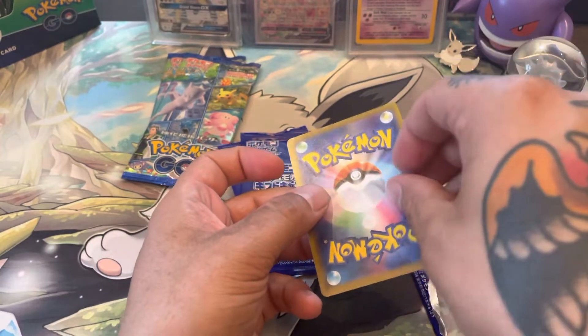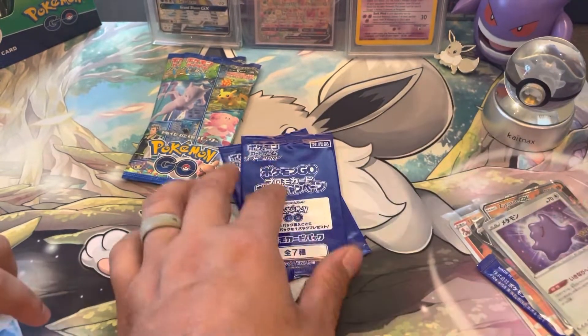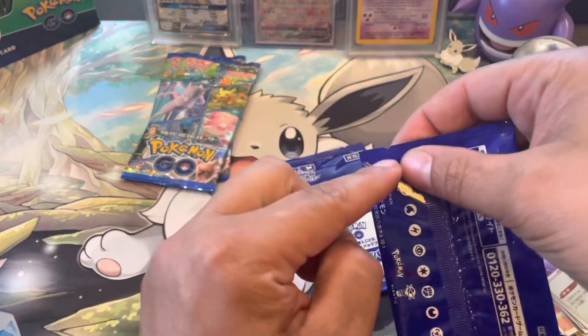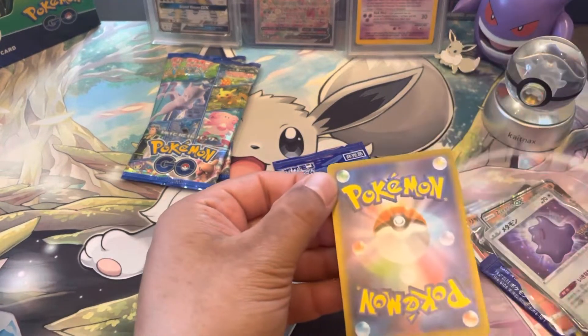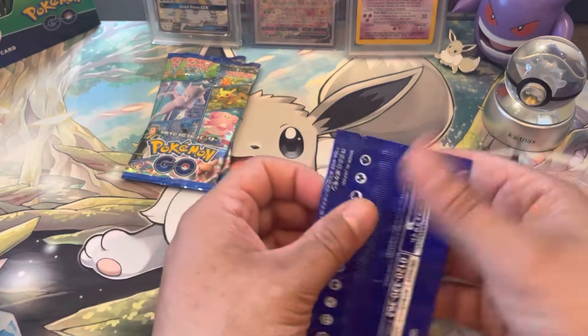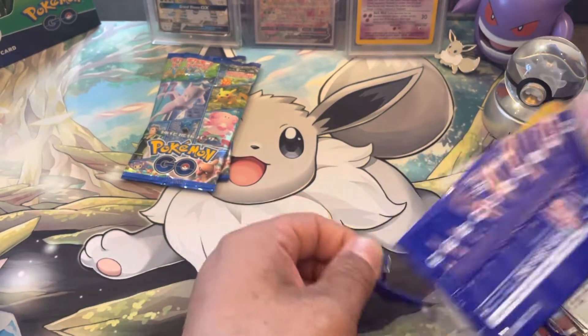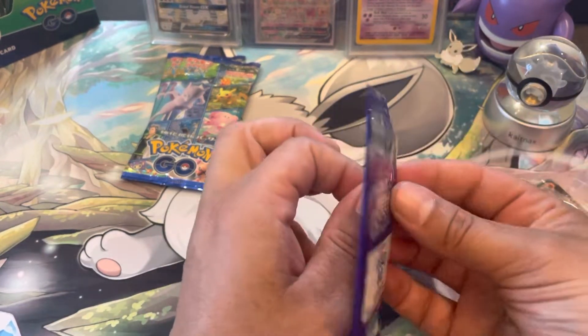Squirtle! They should do all Pokemon cards like this — see how easy that is? Just like Dragon Ball Z cards. Squirtle. Come on Dragonite, you've got to be in here.